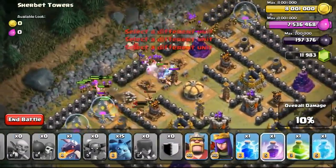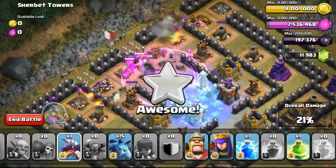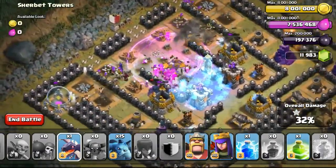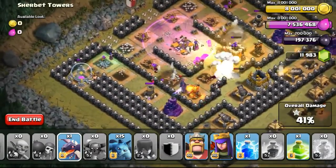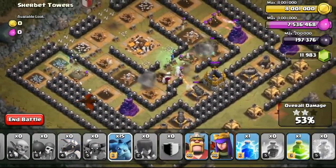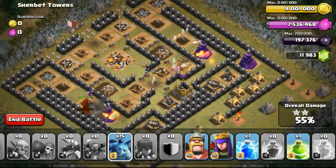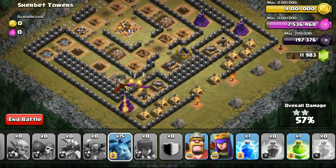Just going ahead with the raid attacking from the top left again, the same usual spot. Goblins were not too much help this time because there wasn't enough of them. Usually the goblins will be able to take out the elixir storages on the left and the right much quicker. Following up with the dragon, preparing to drop on the bottom left — the bottom left will be able to take out the wizard tower itself. And then once the air defenses have gone down, it's safe for the air troops like the dragon to go in. I didn't want to deploy it too early because I didn't have any lava hounds to tank for the dragon.